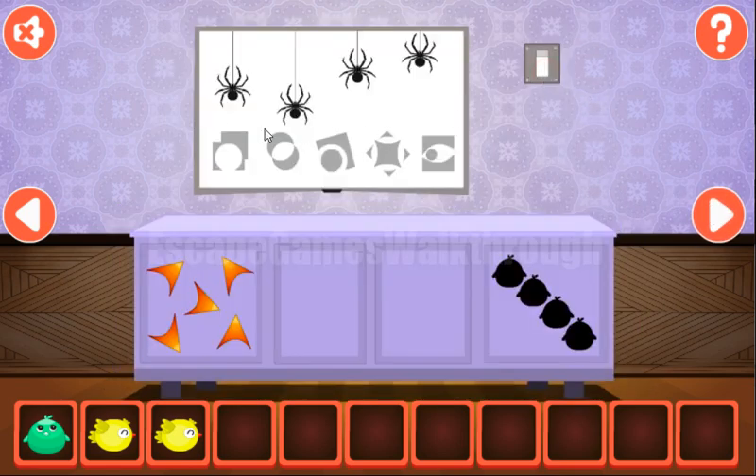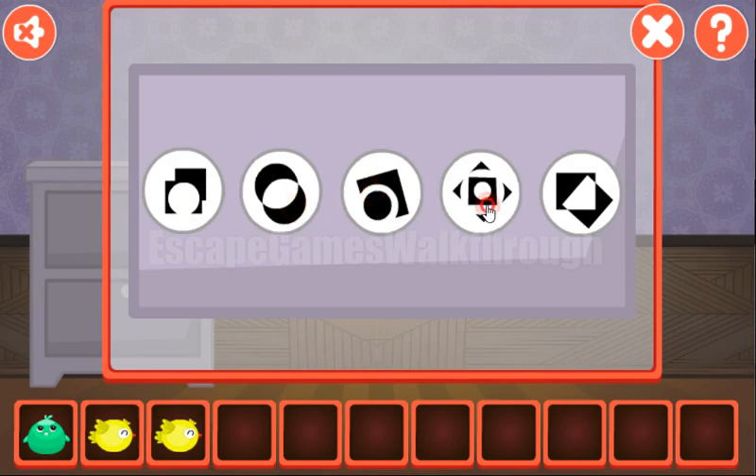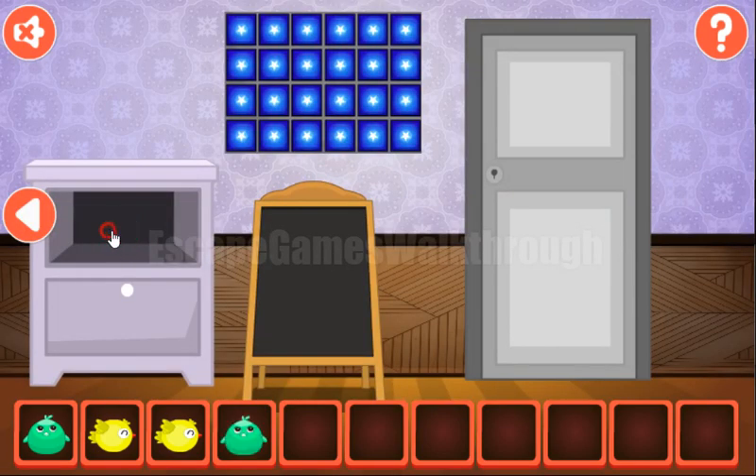Let's turn on the TV and look at these shapes. Let's also look at the green bird and select the same shapes here: the first, the second, the third, the fourth, and the last. We've got a green bird.